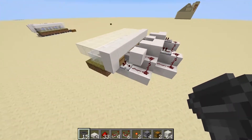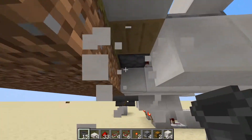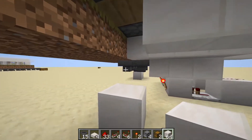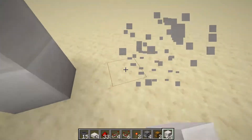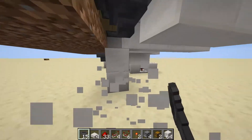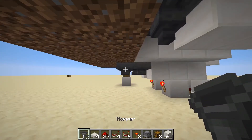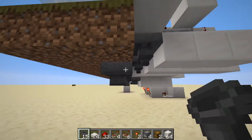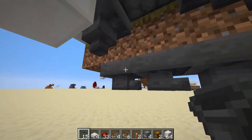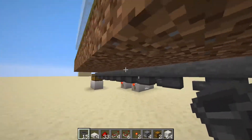Now for the honeycomb farm, head underneath and find the blocks underneath the beehives. Place temporary blocks below them so you can get underneath, then place a dispenser facing downwards, break those blocks, and repeat for the other one. Continue the line of hoppers made earlier all the way over, then place hoppers facing below these hoppers beneath the hives, and the farm is pretty much complete.